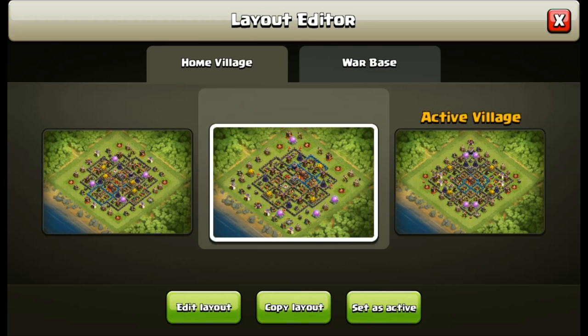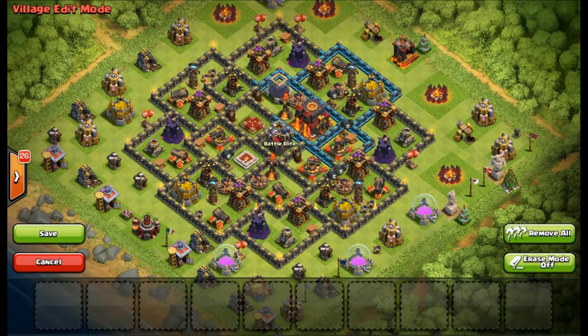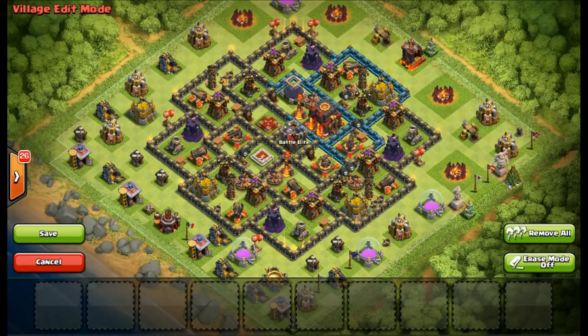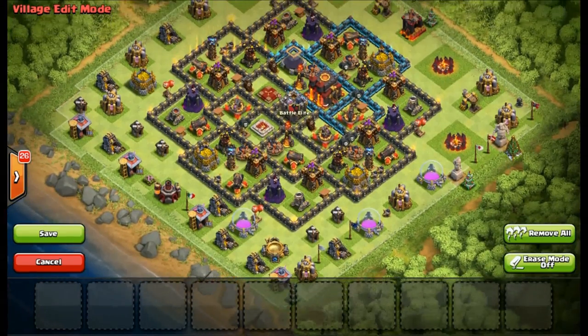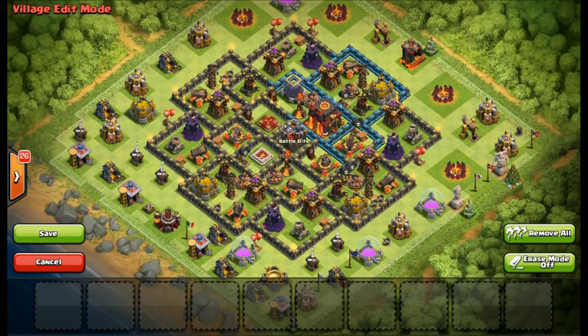Let's go ahead and look at the pure anti-three-star first. Feel free to screenshot — make sure I'm zoomed as wide out as possible. This is the pure anti-three base. The reason I say pure is because it has all the outside units pushed all the way to the edge, which makes it a little bit more difficult to three-star, but also makes it easier to snipe for the percentage to get that second star, as the Town Hall is somewhat accessible being off-center.